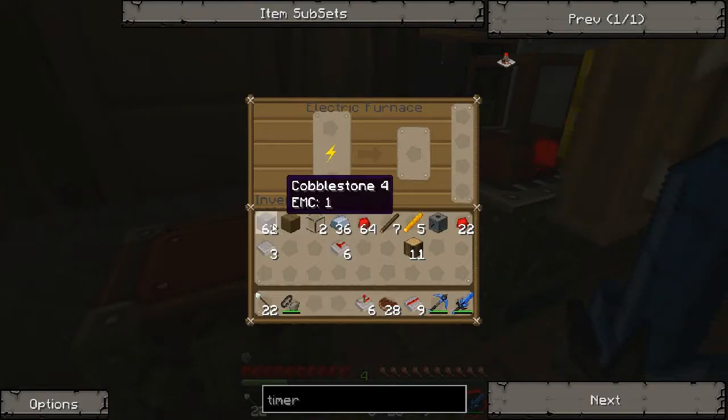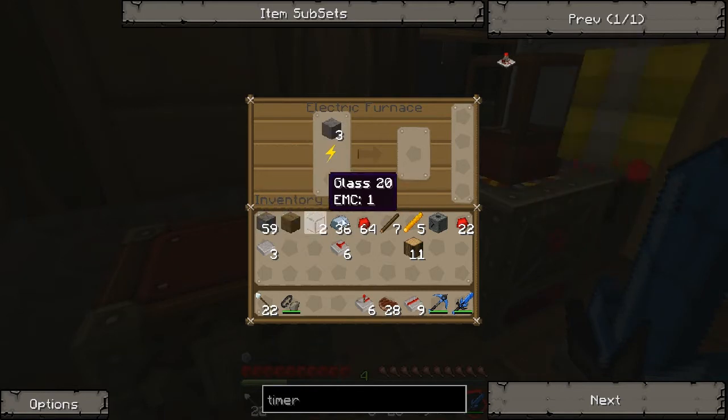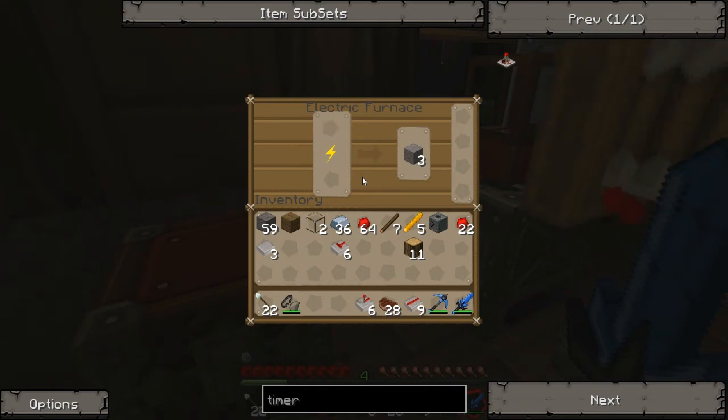I need three more stone. Cook, my stone, cook! So let's see — I got the two glass, check that off. I got the flint, I got two cobble, I got the refined iron, I got the copper, I got the rubber, I got a lot of the redstone. I think I got all I needed. Oh wait, I still need some for the transposer.